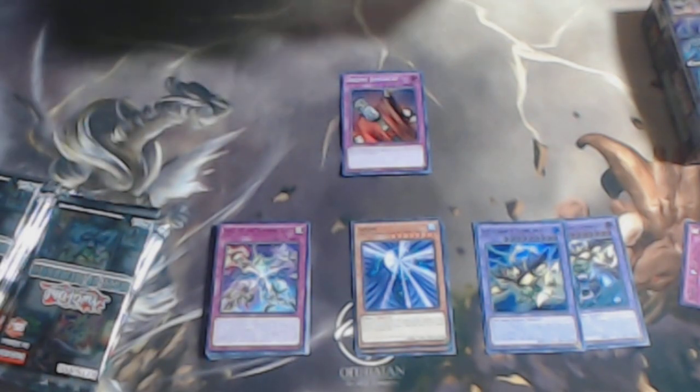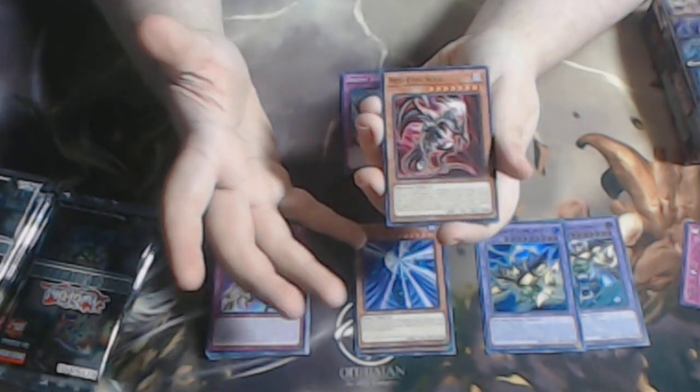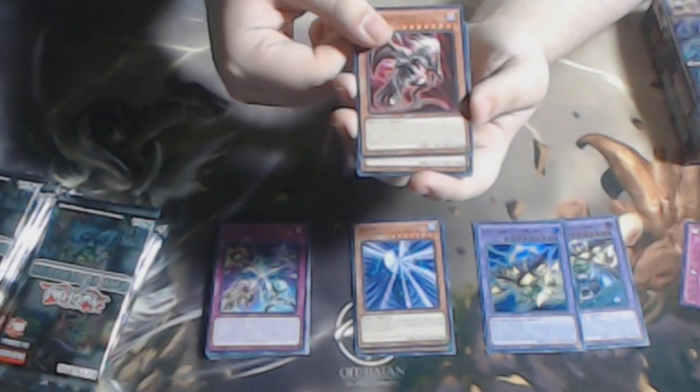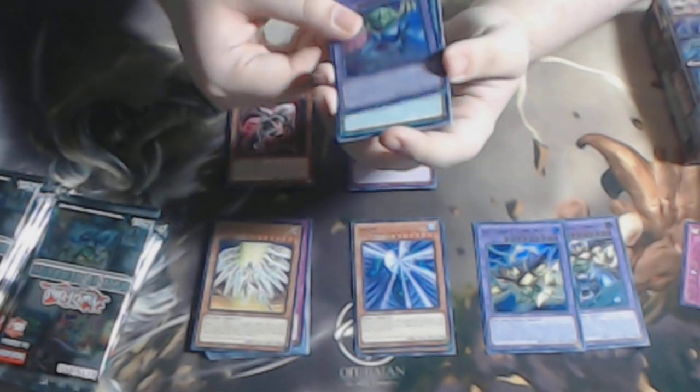We also have Soul of the Supreme King, a very good card to turbo out Zark, which is nice. We have Red-Eyes Soul — one of my anticipated cards of the set, a very good card that helps out Red-Eyes for sure. We have Yellow Star and Gate Guardian of Wind and Water — that's three of the four fusions.